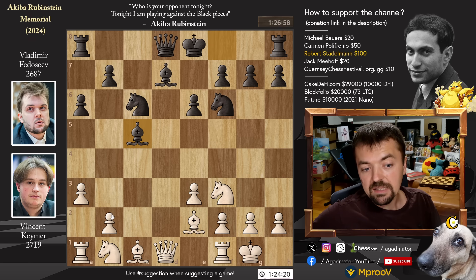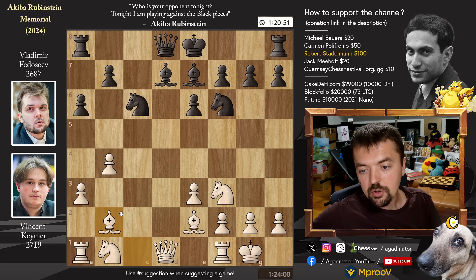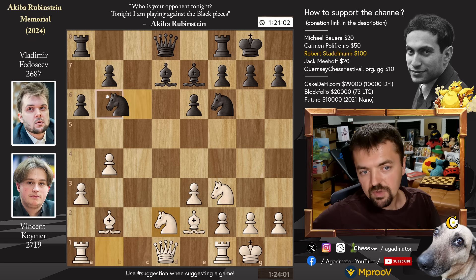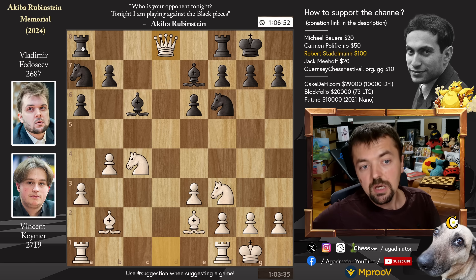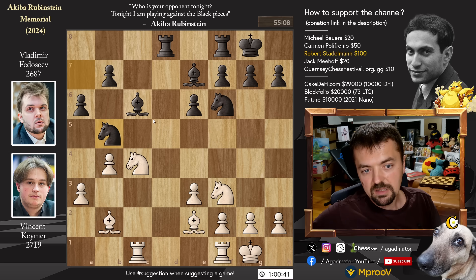So bishop captures on c5 and pawn to b4, going after the bishop. Bishop back to e7, and bishop to b2. We have castles kingside and knight b to d2. Pretty equal-ish position — both players with the bishop pair, both players with two pawns on the queenside. We have knight to a7, freeing up the c6 square for the bishop to grab control of this long diagonal. Knight to c4, and now bishop to c6. We have queen captures on d8, the queens come off the board. Rook a captures on d8, and rook a to c1. And now just knight to b5, improving the position of the knight, where the bishop has access to this long diagonal. We have knight f to e5 — Vincent also improves the position of his knight.